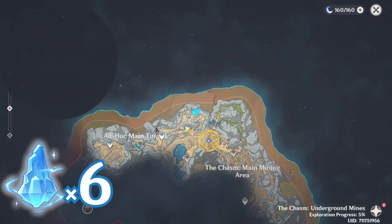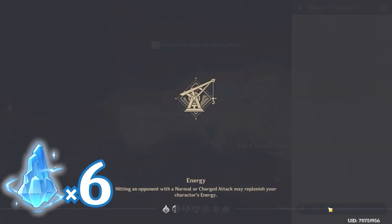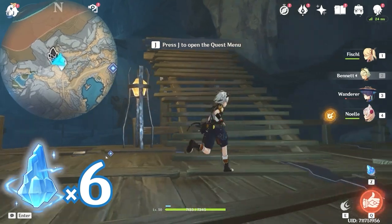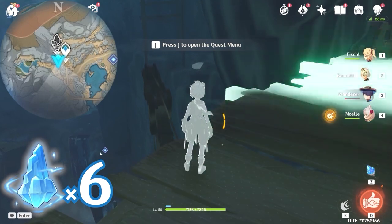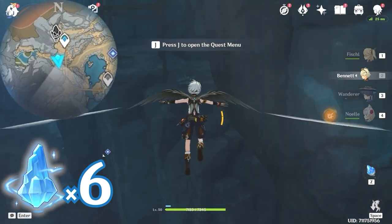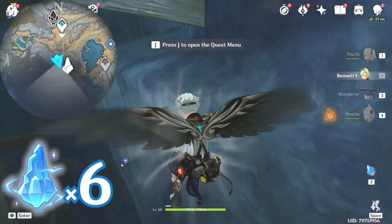After that, let's teleport back to this waypoint. We're going to turn around and head towards south, downward on the minimap. Let's take the stairs here. Come to the edge, use your elemental sight. You will see that there's a jumping platform, so let's glide towards it. Then jump and climb up.